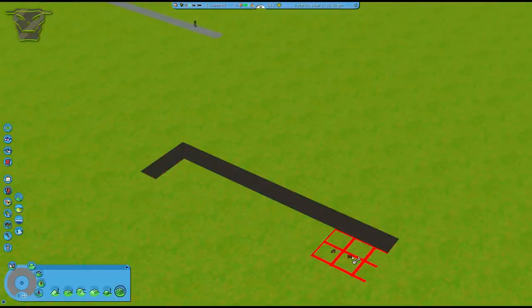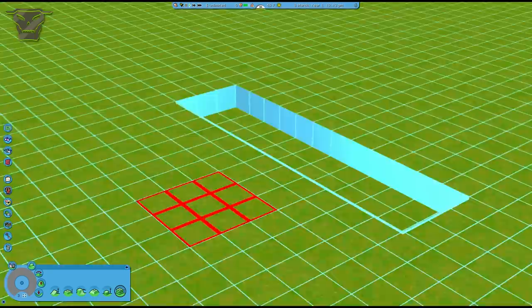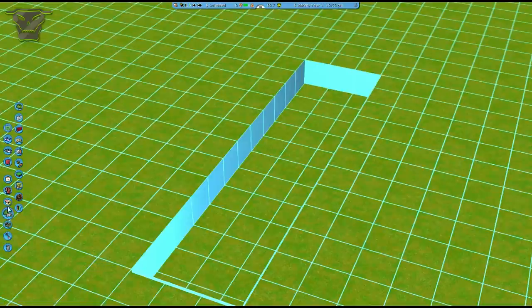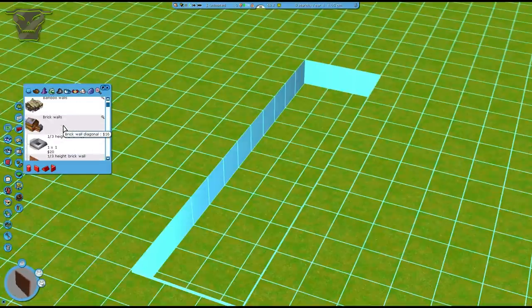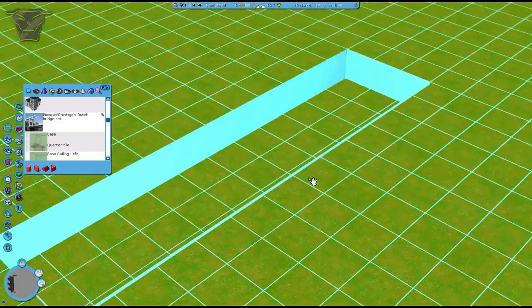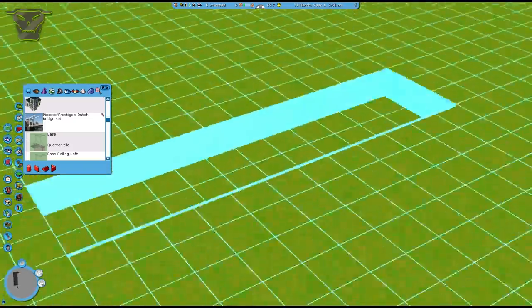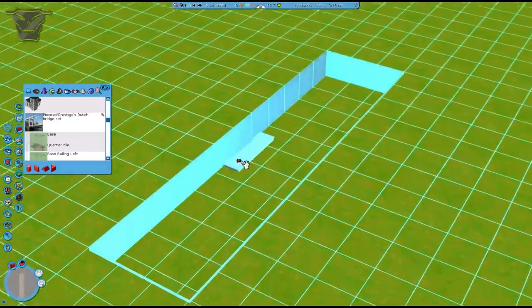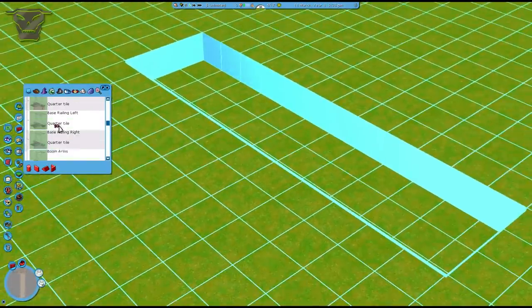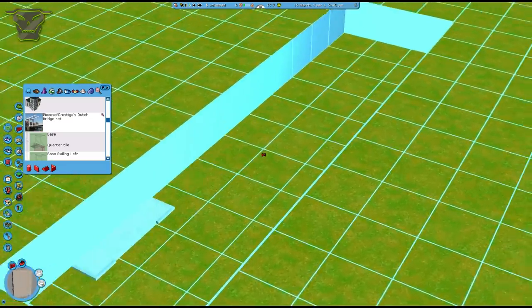So basically, this is going to be the span that this thing has. I'm going to turn on the grid — there we go. What this set is, is a traditional Dutch bridge set. Everybody from the Netherlands will kind of recognize this type of bridge. We have a lot of these bridges in the Netherlands. Silvered is actually doing a let's play series and he has a Dutch area in his park, and this bridge is right there — this bridge is kind of made for that park, but I felt like I'm going to release it since more people would like to use it. It basically contains all of the pieces that you need to create a realistic Dutch bridge.